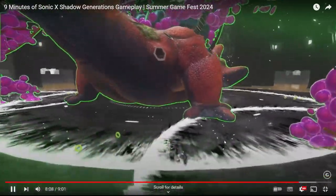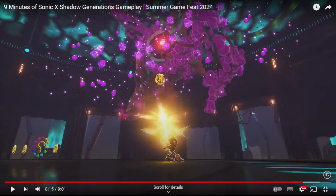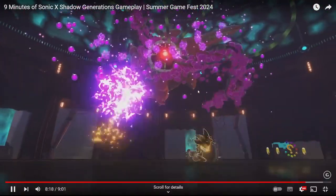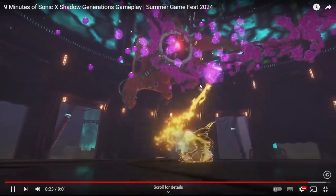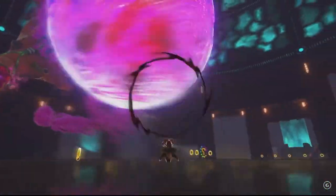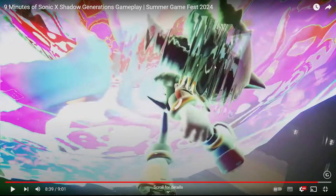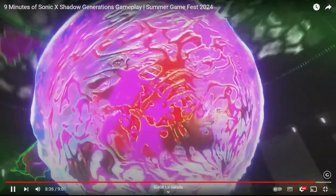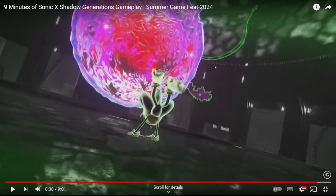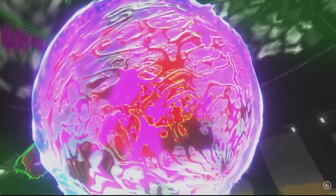He unleashes Chaos Control here to freeze these things in place. And then the third stage is this bit where he jumps onto the ball and you have to Chaos Spear all these balls. And then once you do all that, he unleashes this massive ball in the animation. You Chaos Control — and then he does the Shadow backflip. He does the backflip from Shadow the Hedgehog. It's really quick though, so you'd be forgiven for missing it. But he does do the backflip, which I noticed and quite like.